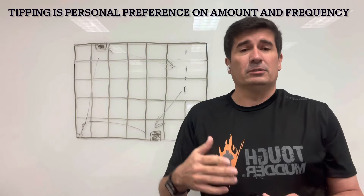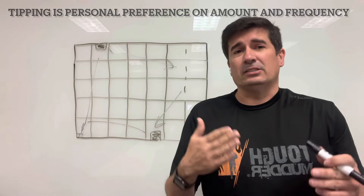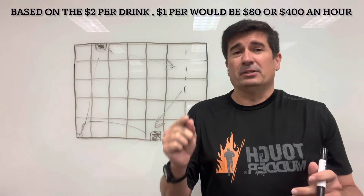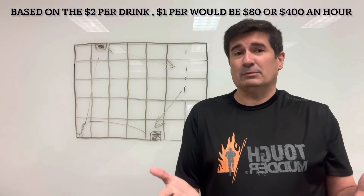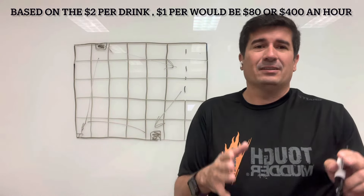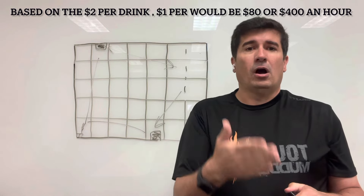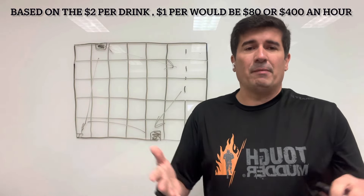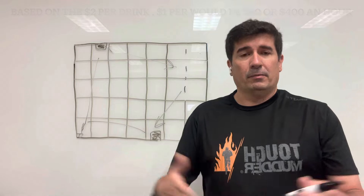Back 20 years ago it used to be 50 cents a drink — so you'd give a dollar every other drink. Now with inflation, a dollar per drink is fair. Keep in mind that's a dollar per person on average. If there are 80 people in a pit area and they cover it in 20 minutes, they're making about $160 every 20 minutes — though tips are generally split with any bartender and other floor workers, including dealers, wait staff, slot attendants, and housekeeping.